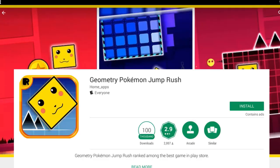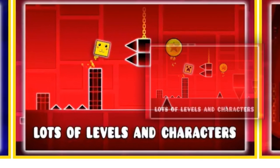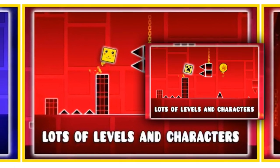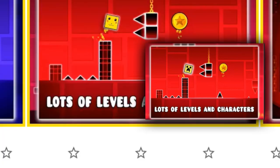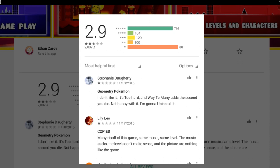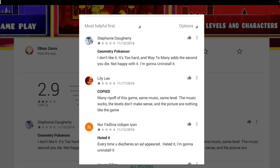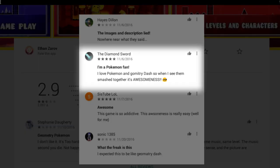Geometry Pokemon Jump Rush. Does one person make all these games? It's literally the same thumbnail, just with a Pikachu instead. And there are 800 five-star reviews — there's no way this person didn't just purchase those. A review says: 'I love Pokemon and Geometry Dash, so when I see them together smashed, it's awesomeness.'